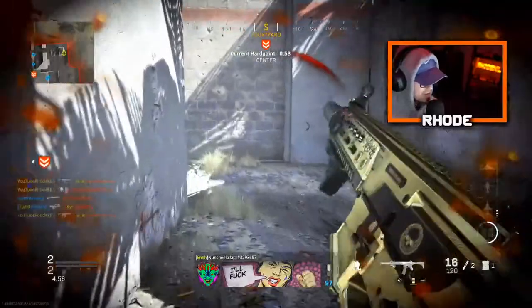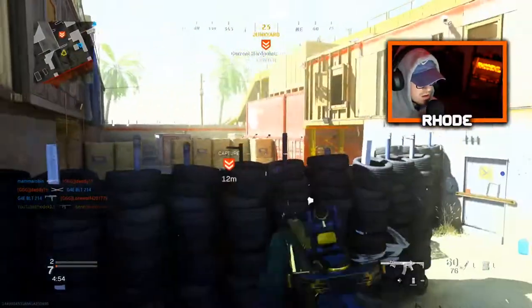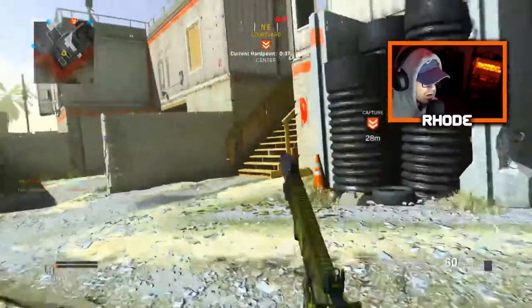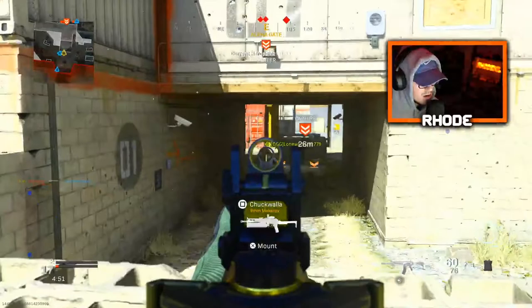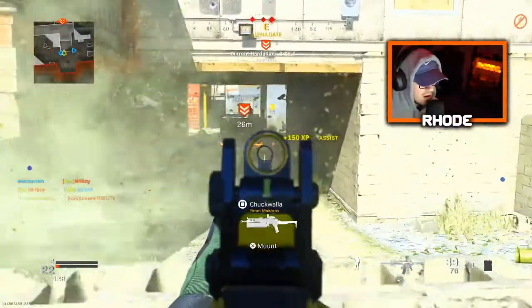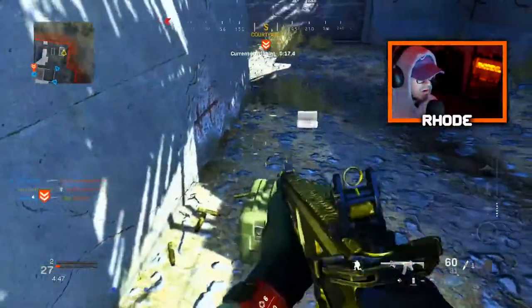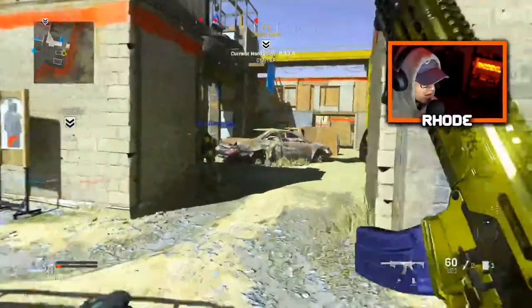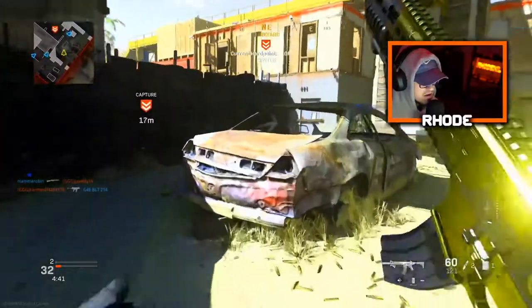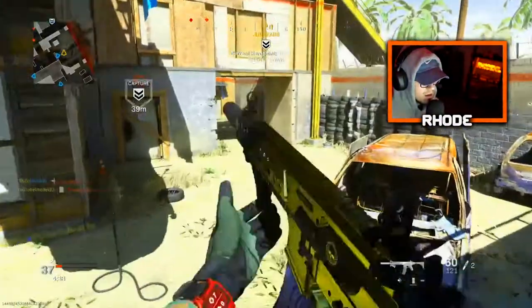Wait, what in the world is he doing? I'm gonna see if I can poke this. Alright, I don't want to be here — I feel like a weirdo. Let me get out of here real quick, let me push this. Let me eat this — friendly UAV overhead. They're really trying to cap, aren't they.